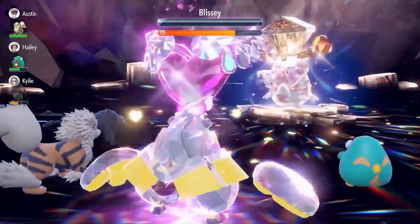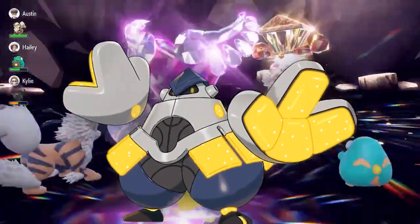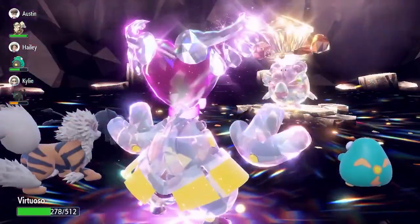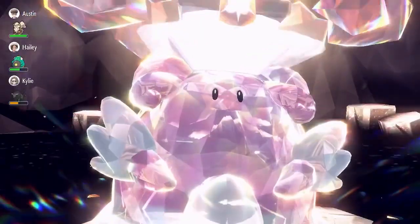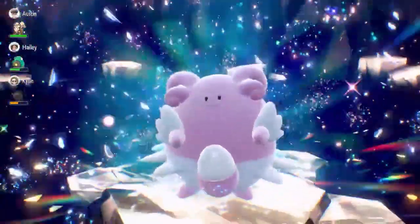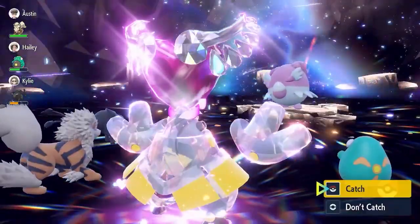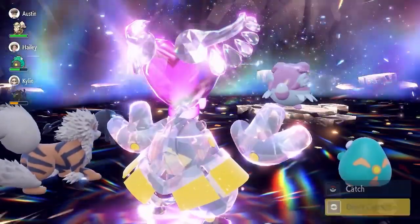Believe it or not, this Electric Tera type Rayquaza would have a weakness in Iron Hands. None of these moves can hit Iron Hands for super effective damage, which would probably allow it to set up a Belly Drum, and then it can learn Earthquake so it can really go to town. Rayquaza obviously has 150 base Attack and Special Attack, so it's possible that Rayquaza would still be outdamaging Iron Hands here.